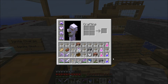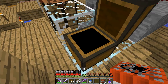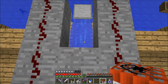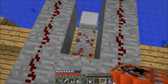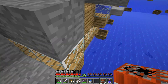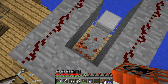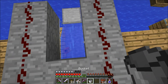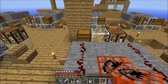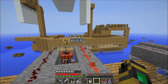Okay so we got some TNT cannons here and I still have too much stuff in my inventory. Okay ignite charge and ignite shot - oh that's the wrong way to do it, I just broke that TNT cannon. Oh man. That's not how you do it at all - you gotta go like that, then you go like this, and then like this. So you ignite the charge and you fire.